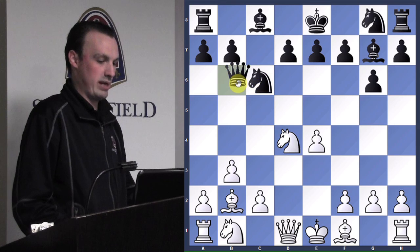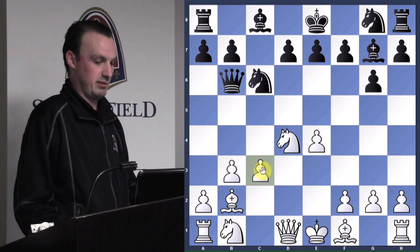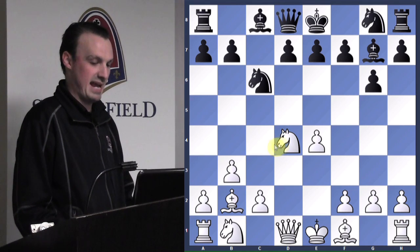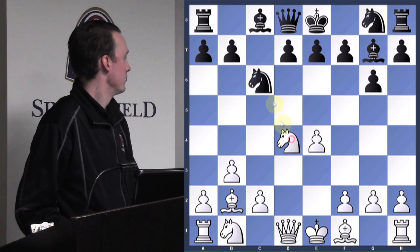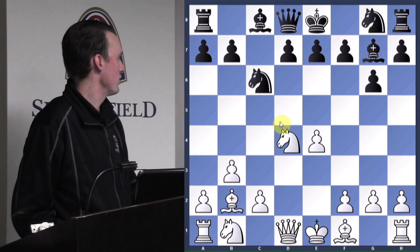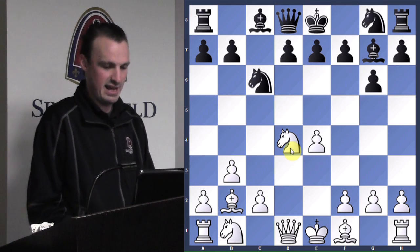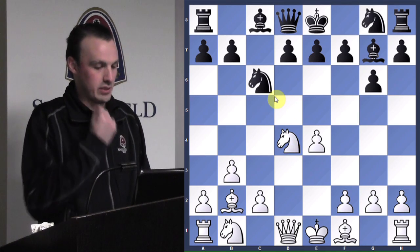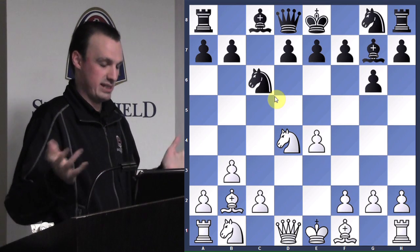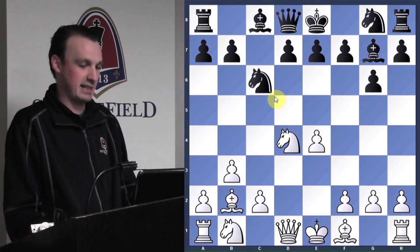Another way we could attack it is queen to b6, but white could just protect it with c3. We obviously don't want to take this knight because he has two defenders — the math doesn't add up. Knight takes, bishop takes, queen takes — he gets his queen in the center real nice. So we don't want to attack the pinned piece, but we don't want to just let this prime position go free. What move would you be considering for black here?